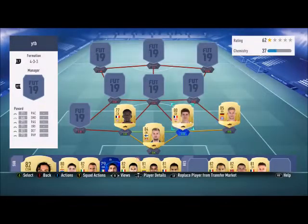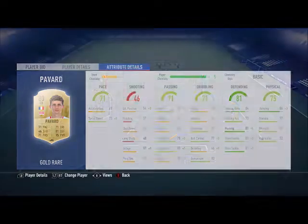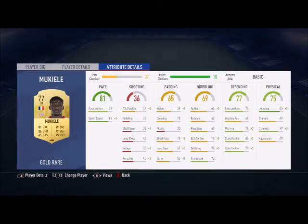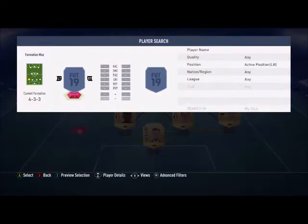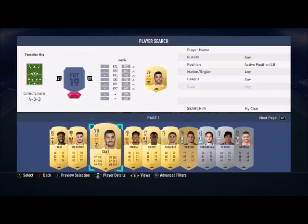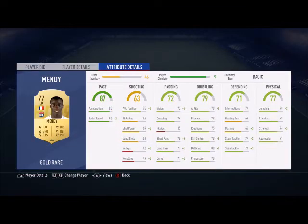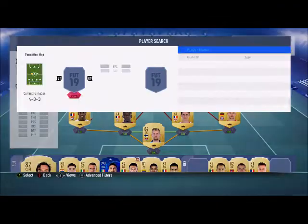Left center back is going to be Moke'ele — sorry if I said that wrong — he's got 81 pace, 77 defending, 75 physical. Pavard is solid too, as you can see from his stats. Left back is going to be Mendy: 87 pace, 71 defending, 77 physical. He links with Moke'ele nicely.